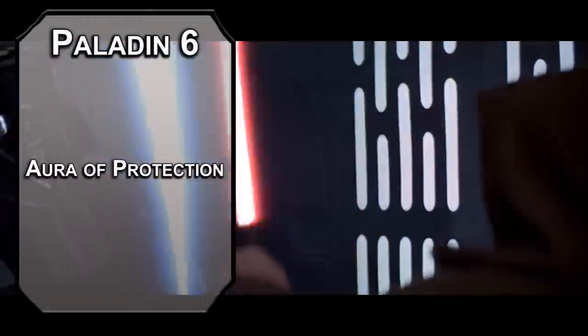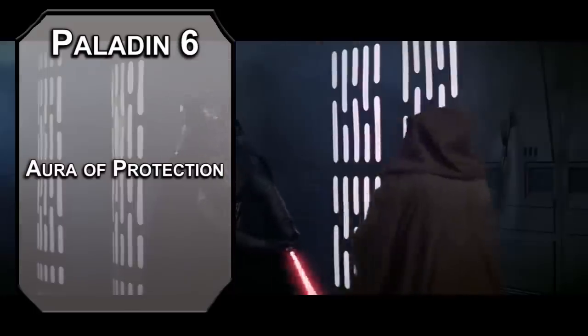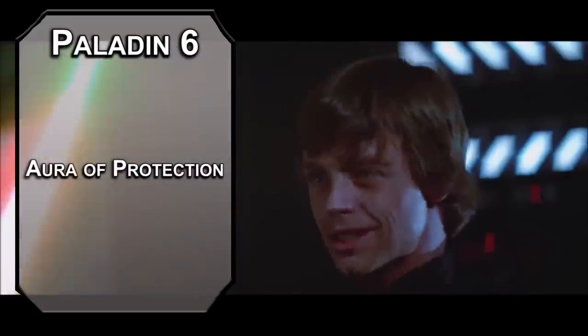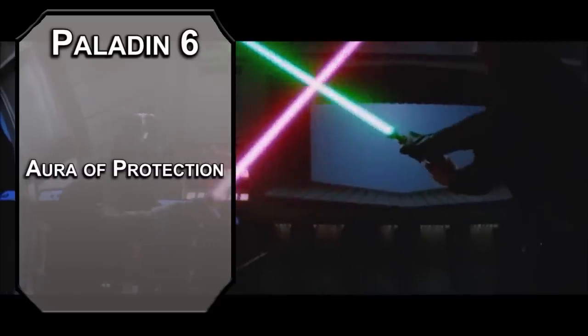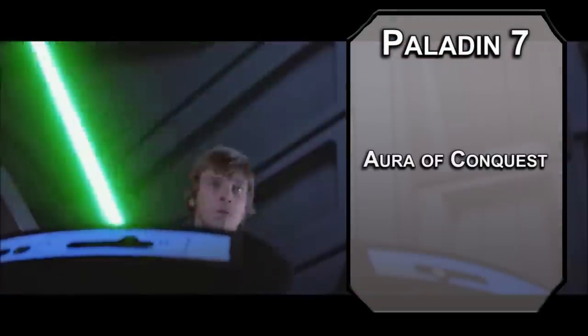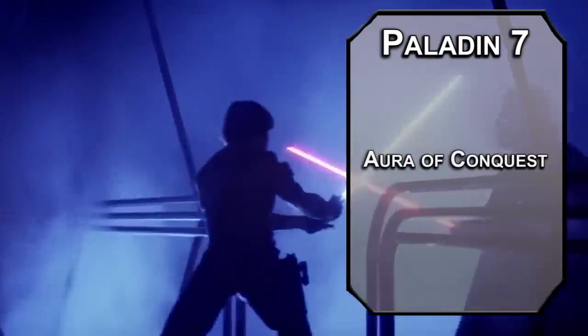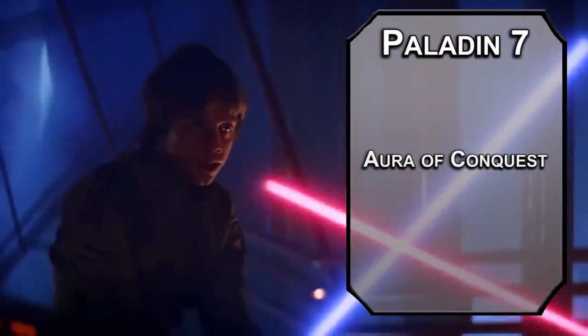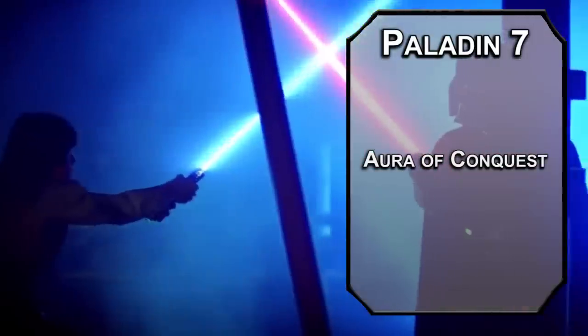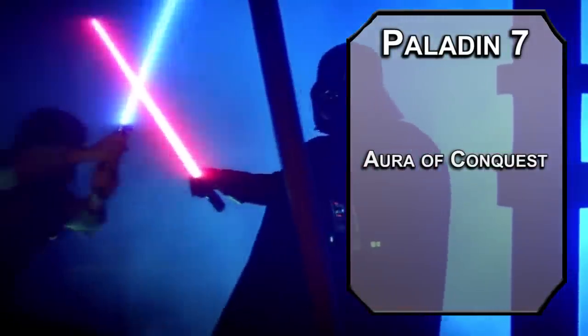6th level Paladins get Aura of Protection, giving allies within 10 feet a bonus to their saving throws equal to your Charisma modifier — it's easier for Stormtroopers to be confident when they're standing next to the biggest badass in the galaxy. 7th level Conquest Paladins get Aura of Conquest, reducing the movement speed of any creature frightened of you to 0 and dealing Psychic damage equal to half your Paladin level whenever it ends its turn. This only works in a 10 foot radius from your person, but pairing this with Menacing makes you so scary it hurts people.